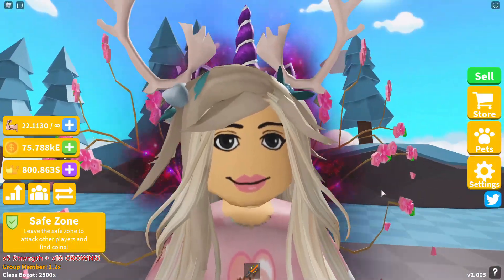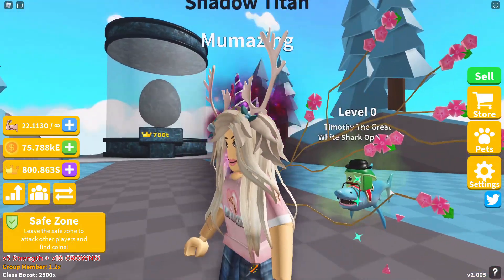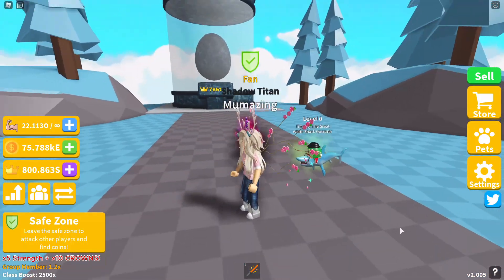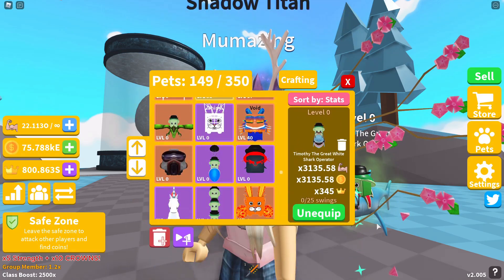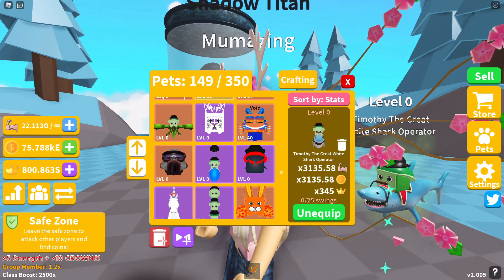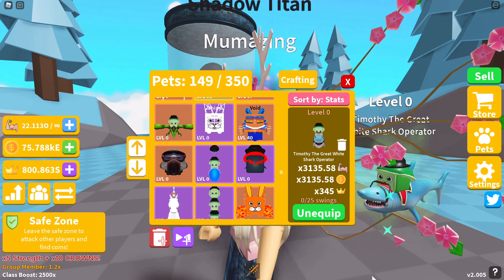Our next Timothy is probably the cutest Timothy of them all — Timothy the Great White Shark Operator. It is the most adorable Timothy ever! Timothy the Great White Shark Operator is 3,135.58 in strength, same in coins, and 345 in crowns. You can find this one on Island number 46 and it's a five-star pet as well.